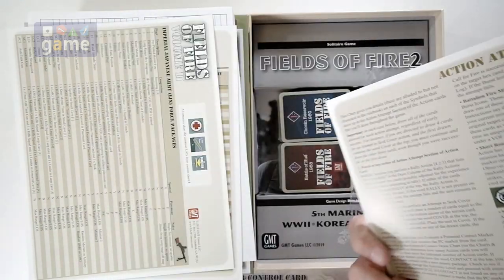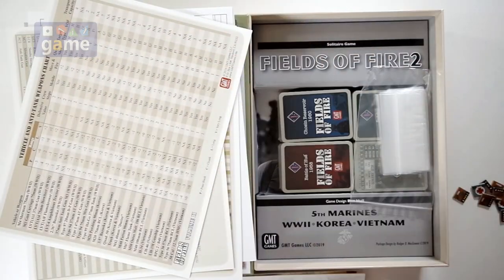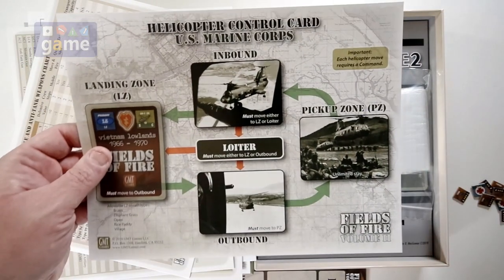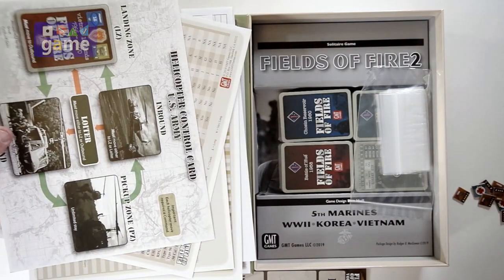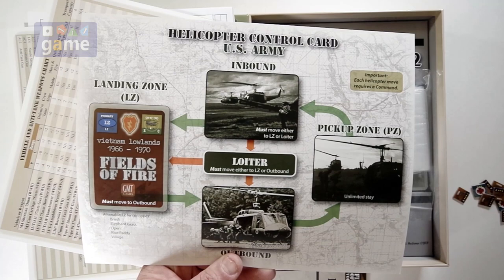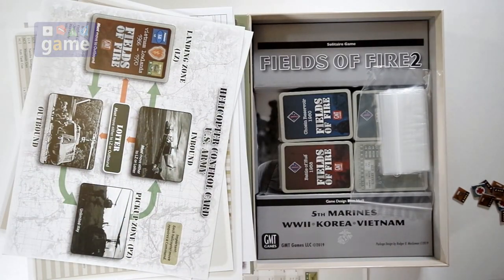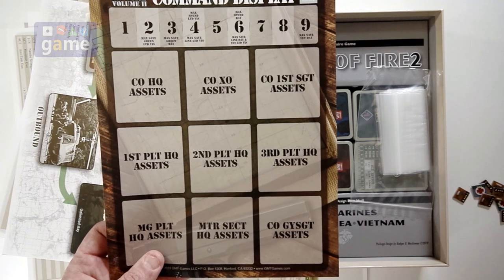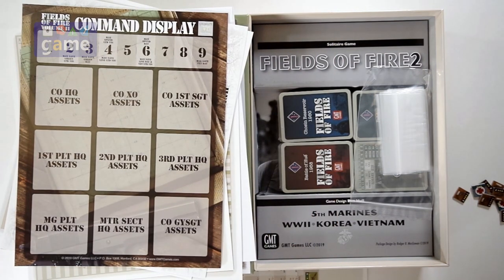There's a vehicle anti-tank weapons chart, an action attempt symbols chart, a double-sided helicopter control card for the U.S. Marine Corps, and a helicopter control card for the U.S. Army. And then your standard command display, which is single-sided because you don't need to flip it during the game.